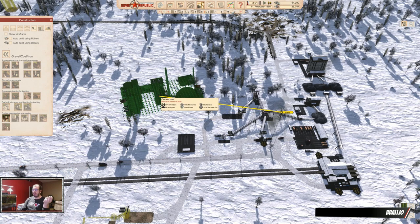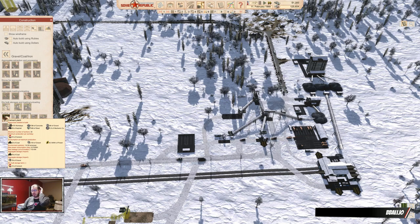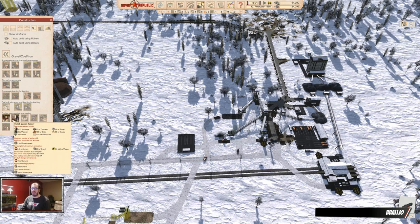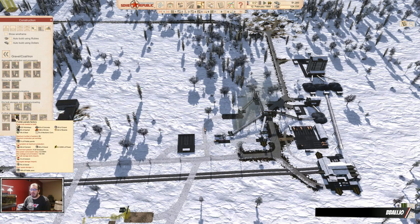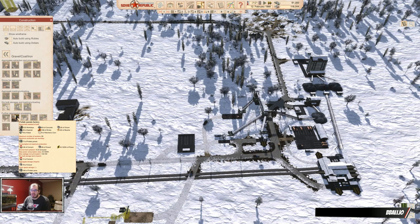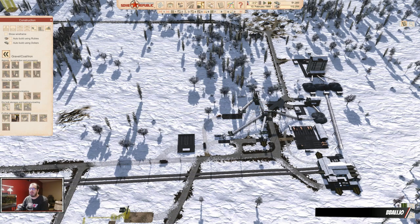However, the cement plant is pretty big and only uses 30 workers — but it costs 250 tons of steel. Ouch. No, I don't think we can build the cement plant; that is a lot of money. The prefab panels factory seems a little more reasonable — 19 tons of steel. The rest we're going to produce ourselves. So prefab panels we can do, but the cement factory we cannot.